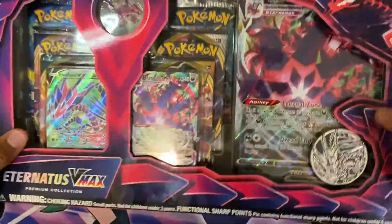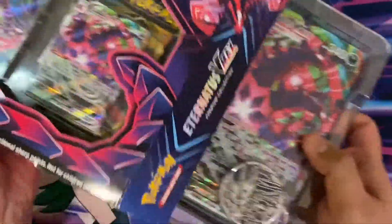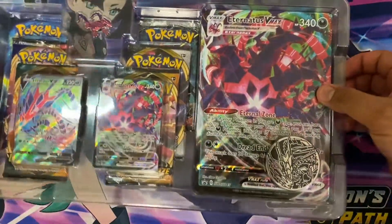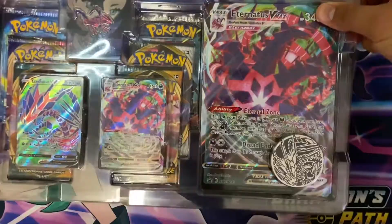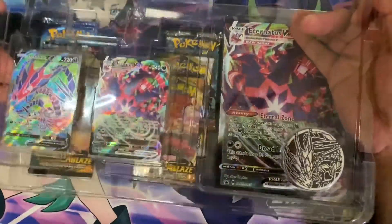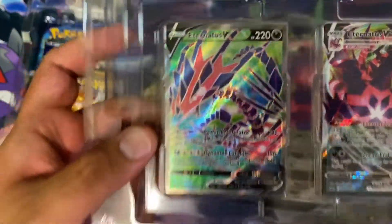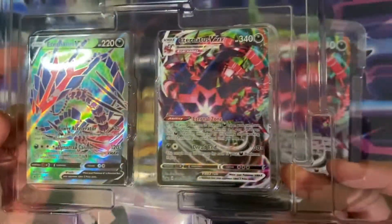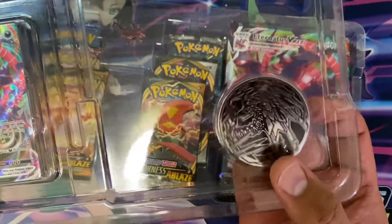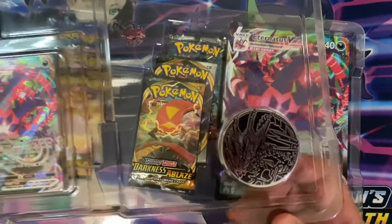All right, let's do this — second try on the Eternitus box. I wonder if we're gonna pull something good this time. You get your two promos: the Eternitus V and the Eternitus VMax, along with this wonderful, actually huge, flip coin.